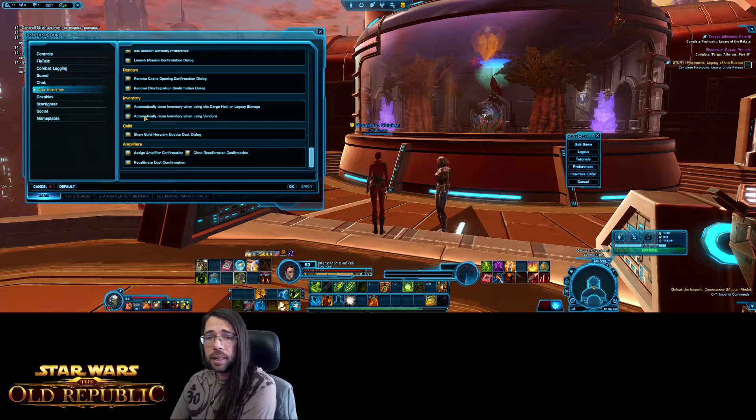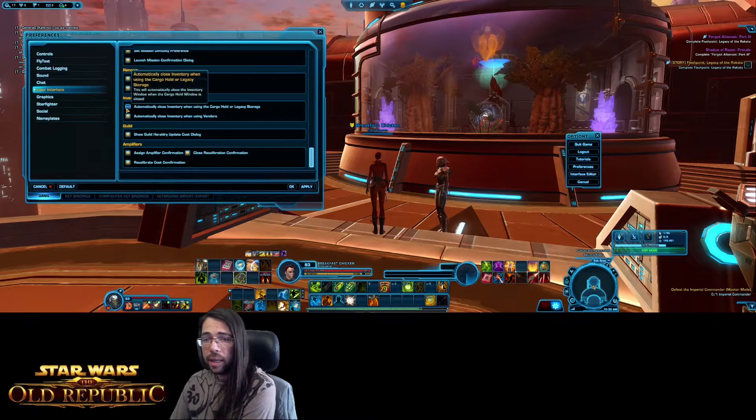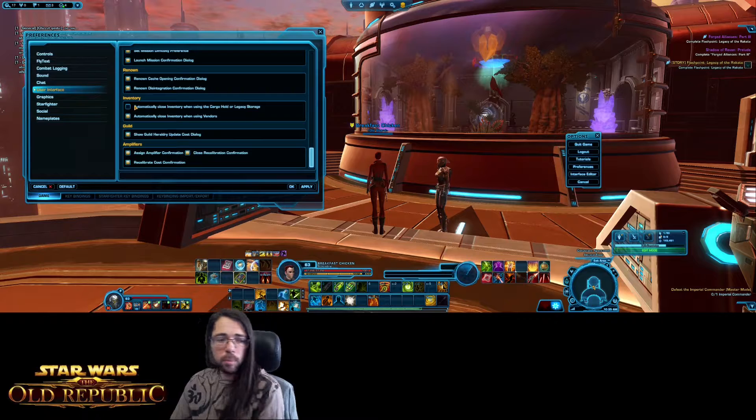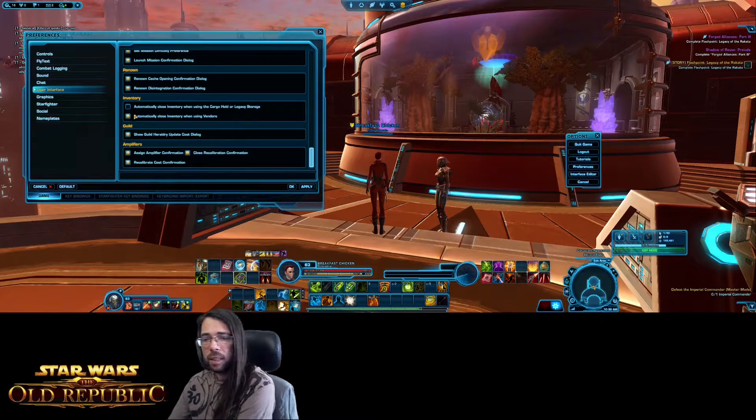A couple other useful settings under User Interface would be Inventory. Do you want it to automatically close your inventory when using your cargo hold or legacy storage — your banks where you store stuff? I like to deselect this because often I still want my inventory window open after leaving a bank. But when playing through the class story early on I tend to want it selected for inventory management. Also, Automatically Close Inventory When Using a Vendor — when you right-click a vendor it brings up your inventory, and when you run away it'll close automatically.